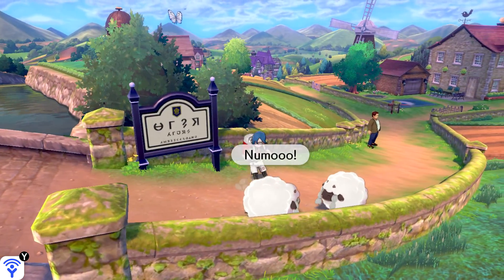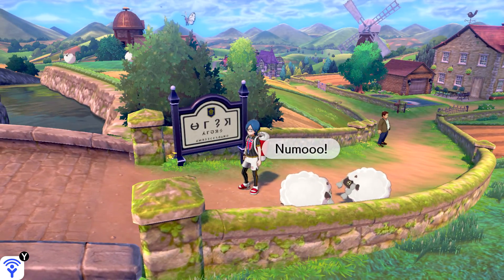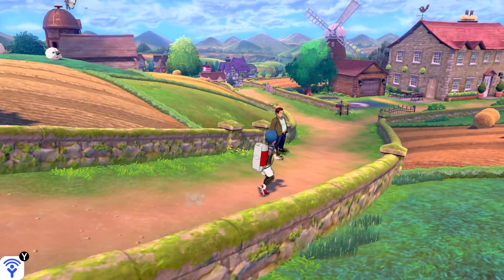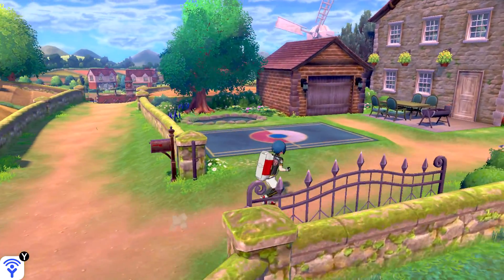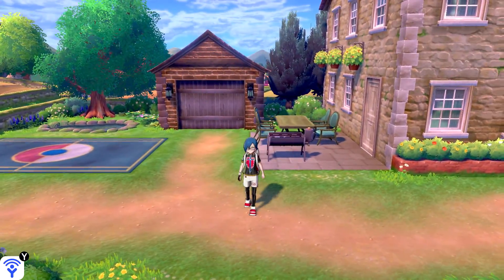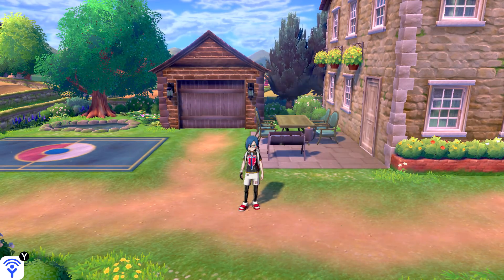In the last episode, we went to the Stumbling Weald where we saw Hop. He was able to capture Cersei, and we had one great battle with him, and now he's found his dream in life to be a Pokemon professor.